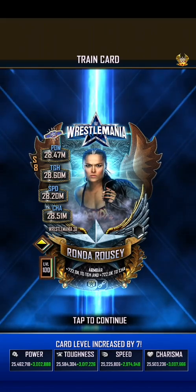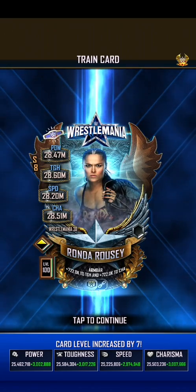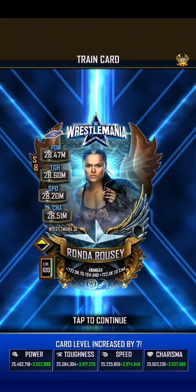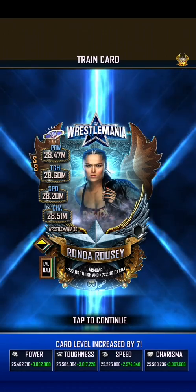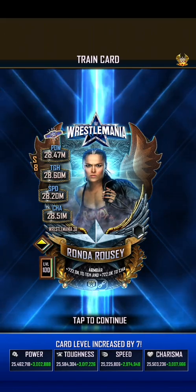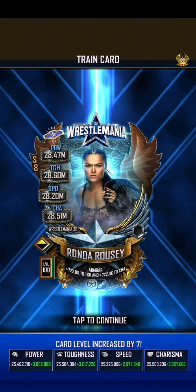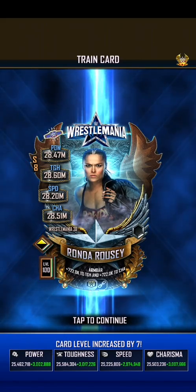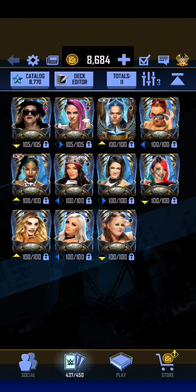Toughness and Charisma are her strongest stats — Toughness being the highest. That doesn't seem right to me; I would say it should be Power and Toughness, or maybe Toughness and Speed. Charisma? Hmm. Sus. Toughness and Charisma are the ones for her armbar, and Speed is actually her weakest — which I slightly disagree with. I'm going to take a screenshot of that as well because that looks pretty good. That might be a thumbnail. There we go — that is Ronda.